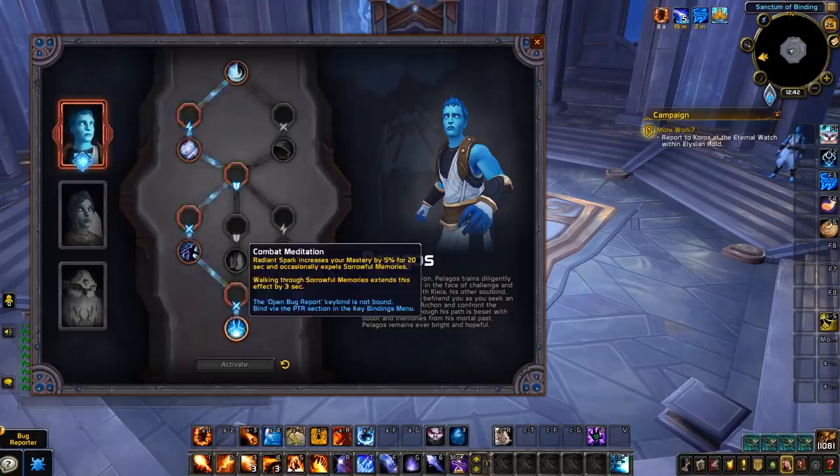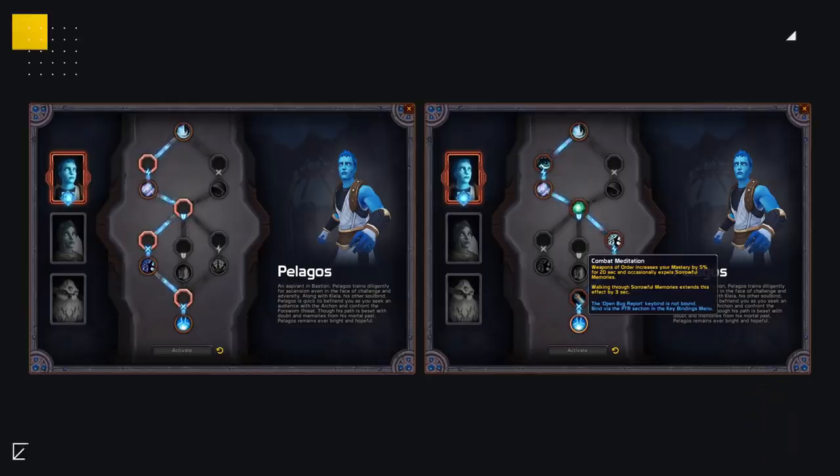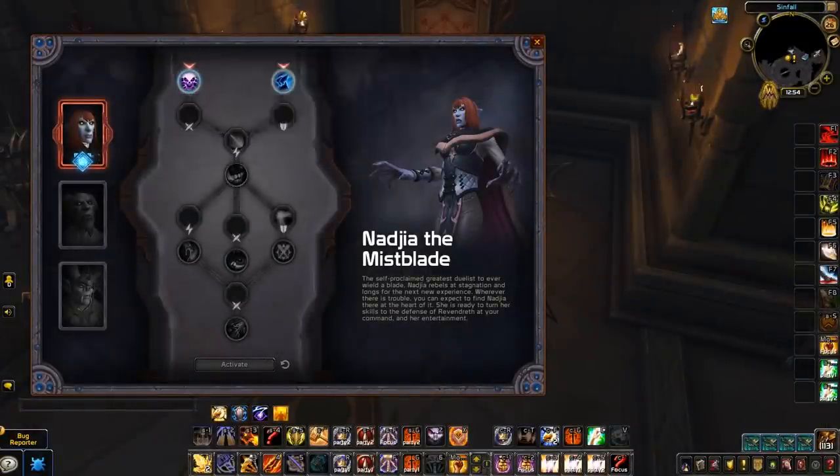The same applies to covenant class abilities, with some soulbinds offering global bonuses. For example, the Kyrian soulbind Pelagos — no matter your class, Combat Meditation will increase your mastery by 5% for 20 seconds when you activate your covenant class ability. This means both a mage using Radiant Spark and a monk using Weapons of Order will gain an increase to their mastery through their soulbind.